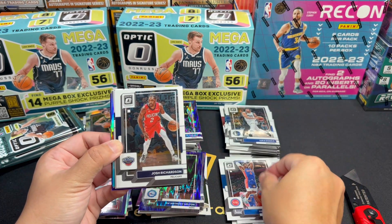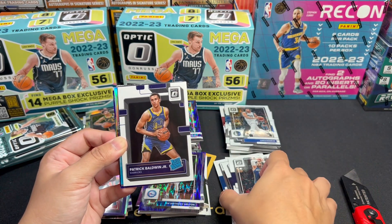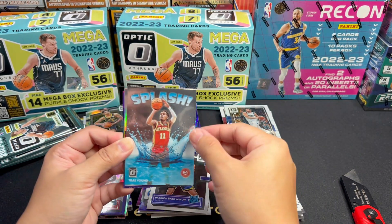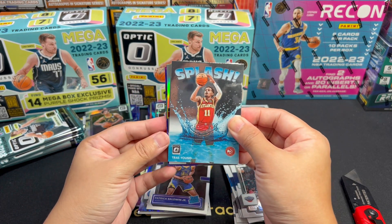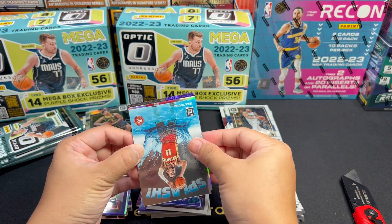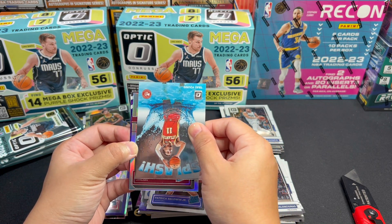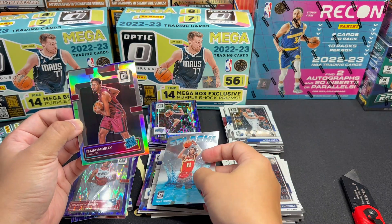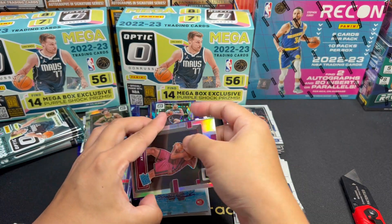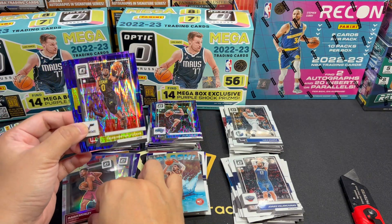So we have Van Fleet, Gordon, Place Good, Morris, Dyson Daniels, Tatum — nice. And a T-321 Cade — wow, purple. Nice. And we have one vet, one Rated Rookie — Bones — nice. Denver, but he's in the Clippers now. Pelicans. Herb Jones.